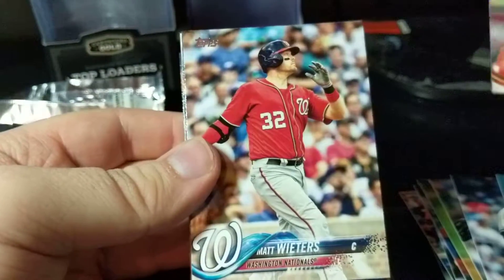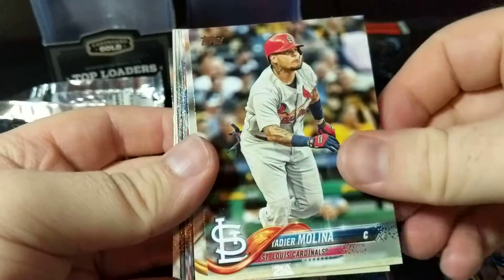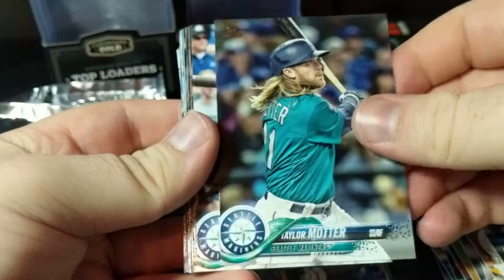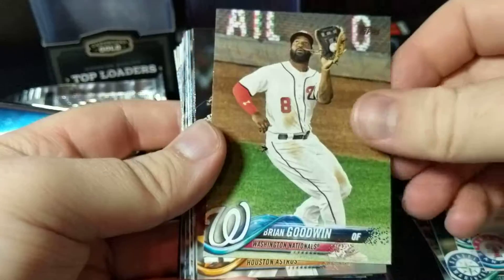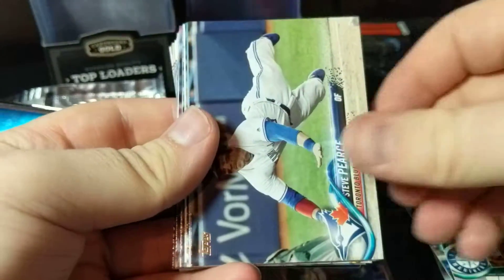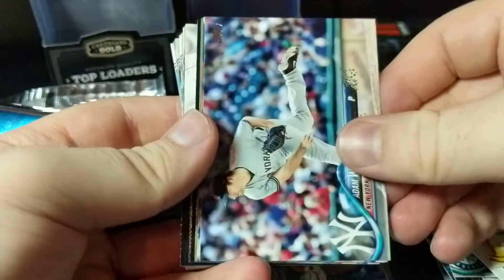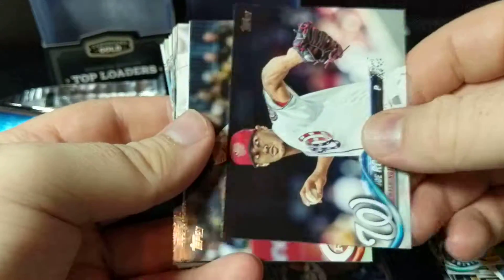We're going to open the second one here and see if there's anything else in this one. Hopefully you get something out of this. Since it was $12 a pack, I didn't get the relic in here either, but I guess that still leaves a possibility of an autograph. Stephen Wright. Let's see if there's a Trevor Williams rookie. Sideways cards — nothing crazy so far. Still nothing.